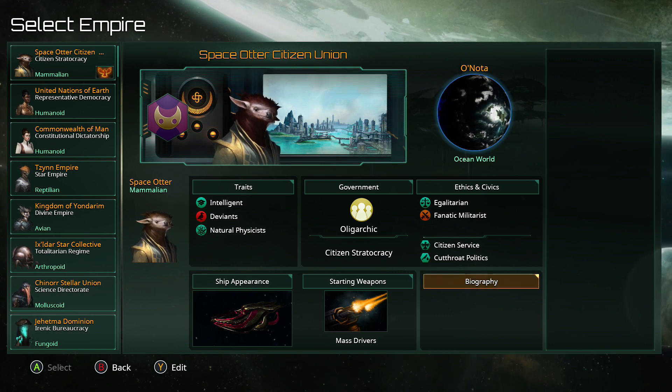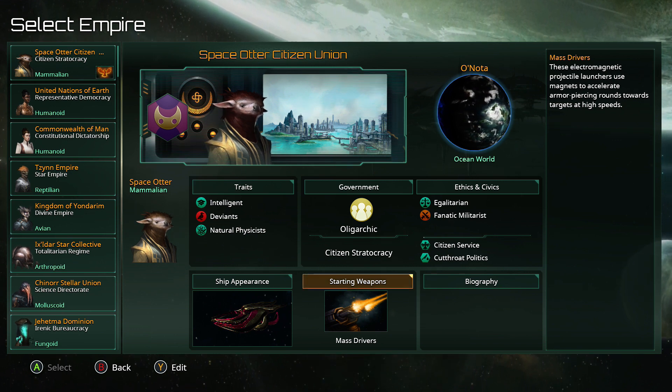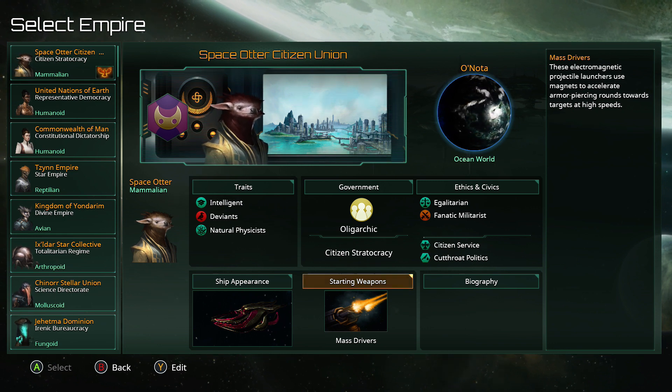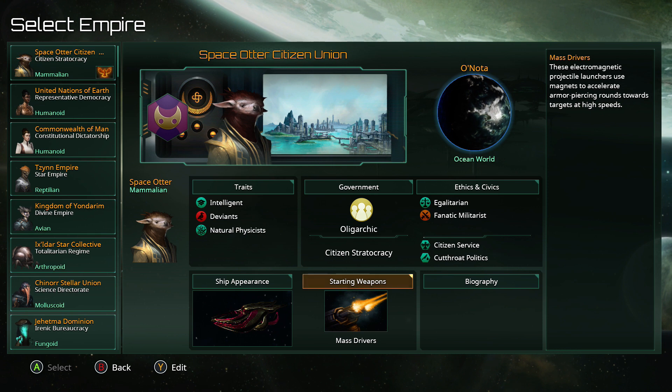Eagle-eyed people who've played a bit of Stellaris may notice that yes, we are selecting starting weapons, which is something we haven't done for quite some time, because this is not the same version as the PC version. That's up to version 2.2, but back at 1.7 — the same time as the Utopia DLC came out — there was a point of divergence. That's where they handed the game over to start being converted to console.